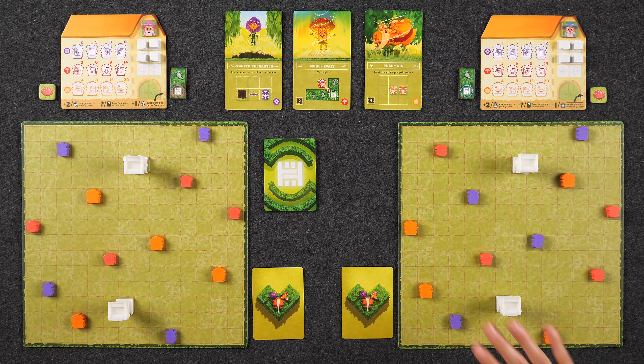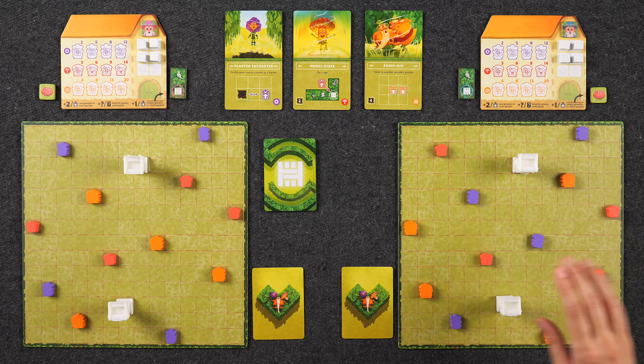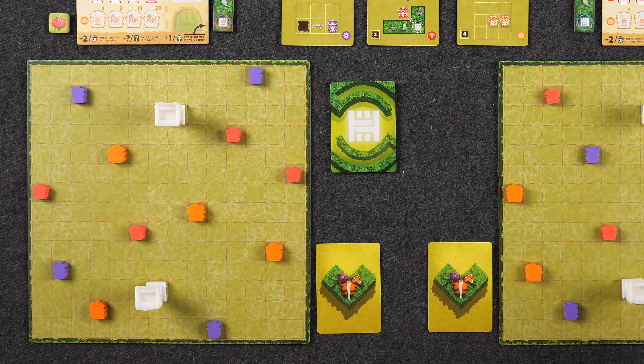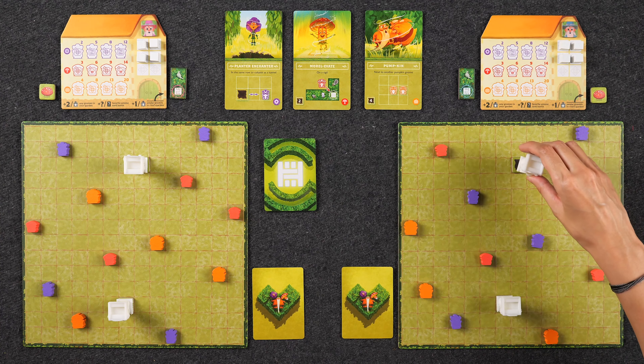In addition to these hedge mages, each player will also have 12 gnomes — four in each of the three different colors that we are trying to save from our rival's garden. At the start of the game they all start sleeping, which is why they're all face down, but over the course of the game we're going to try to wake them up so they can run to one of the two tunnels positioned on our player boards in order to save them.